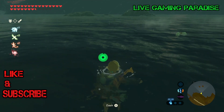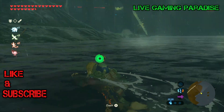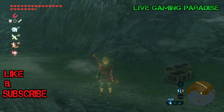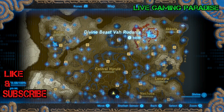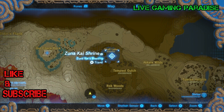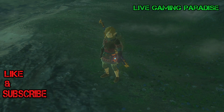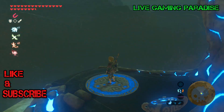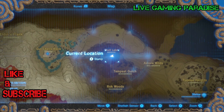With the helmet out of the way, the next thing we're going to do is get the jacket — the main part of the armor. Open up your map and make your way to the top right of the map. It's Skull Lake — there's a structure in the middle of it, and that's where you have to go. There's a shrine there called the Zuna Kai Shrine; you have to make your way there.